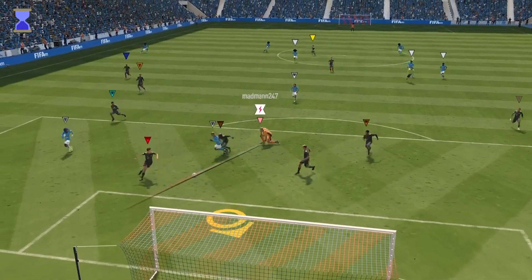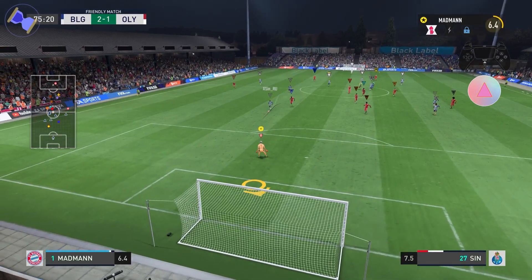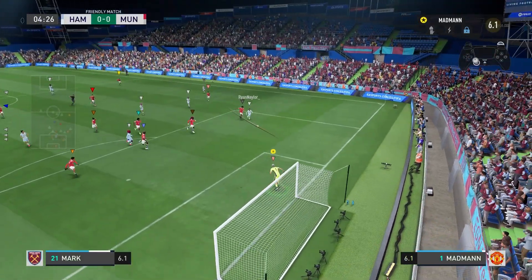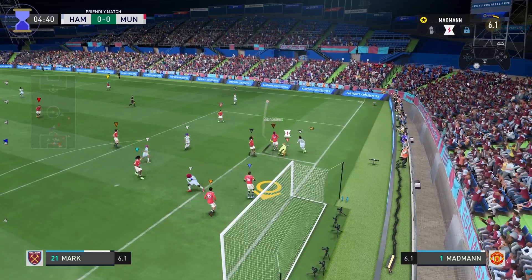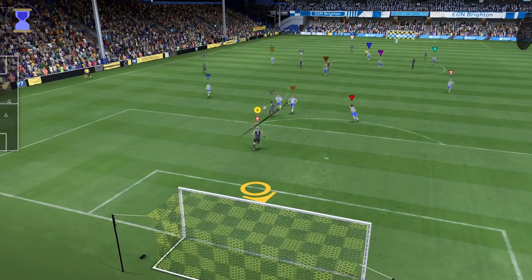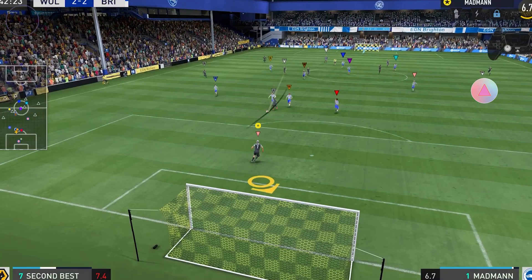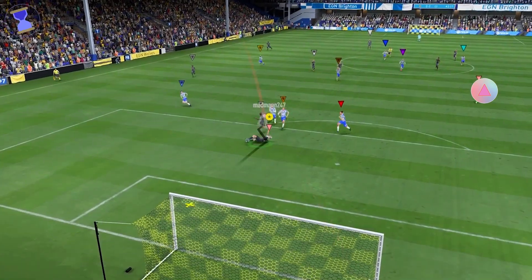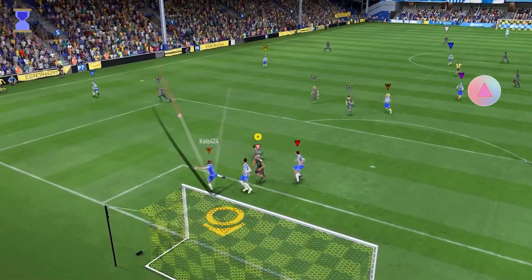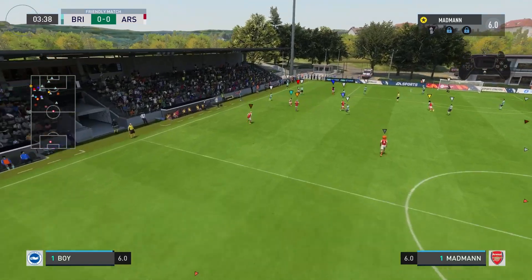And number three — one of the most important points of this whole video — is that you have to start holding your triangle or your Y just before he takes that touch. So you recognise he's running away from your defence, sprinting hard, more focused on getting clear through than on you. Whilst he's sprinting and just before he takes that heavy touch, you're already off your auto position holding triangle or Y, and then he takes that heavy touch and has no chance of getting the ball back because you're already there. It's just doing these small things that will give you an advantage.